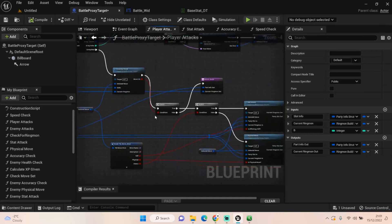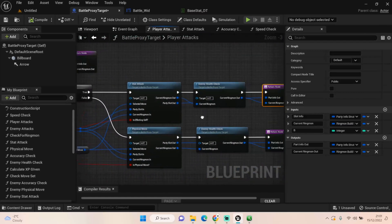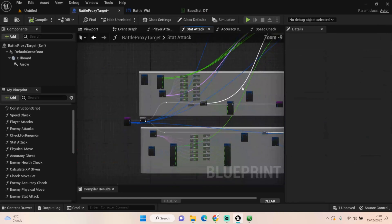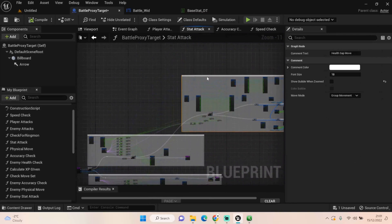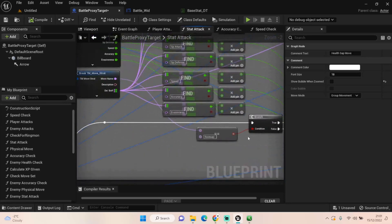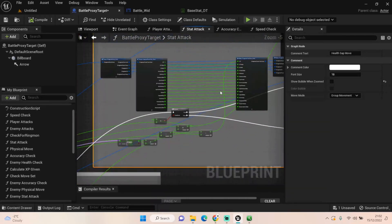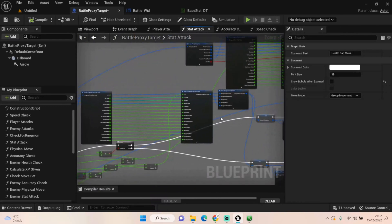We'll go into these two in the next episode in more detail, along with the enemy health check — I'll try to do all of that in one episode. It'll be a long and quite painful episode. There's a lot going on in here, but it does work. One thing I don't like at the moment is that I have to do a Root Sap check — I have to get the name and check it to do this move, which affects both the player and the enemy.